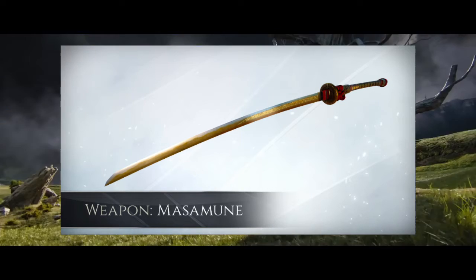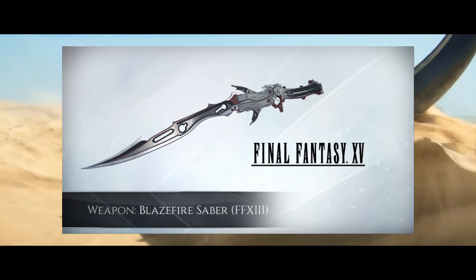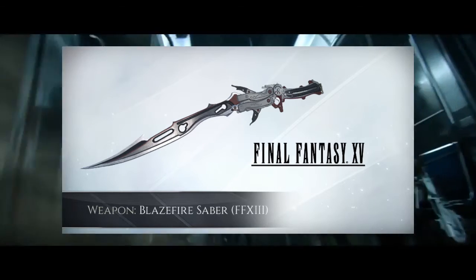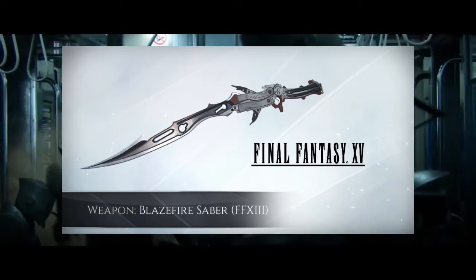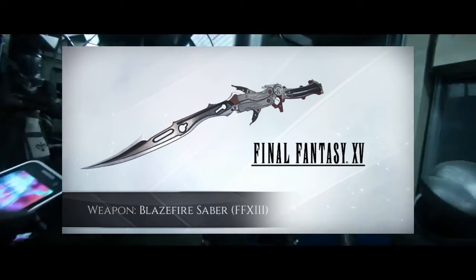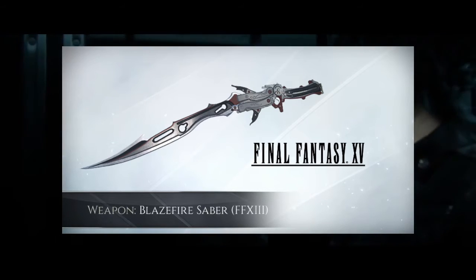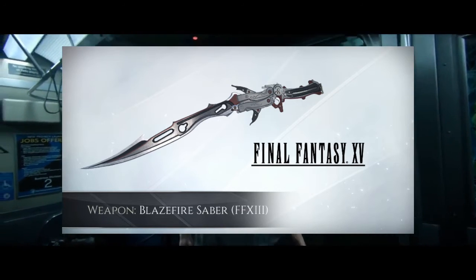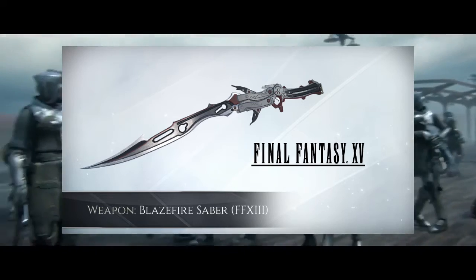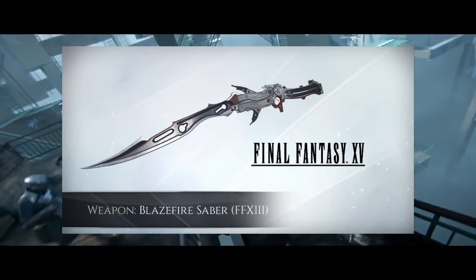The next piece of DLC is the Blazefire Saber, the gun-blade that Lightning has in Final Fantasy XIII. This is the one I'm most upset about because I like XIII a lot — I know it's an unpopular opinion, but that sword was kind of badass. Unfortunately you won't be able to get it unless you pre-order from Amazon US. But for those who did, you're basically getting about five or six pieces of DLC just by pre-ordering from Amazon US, which is pretty cool.